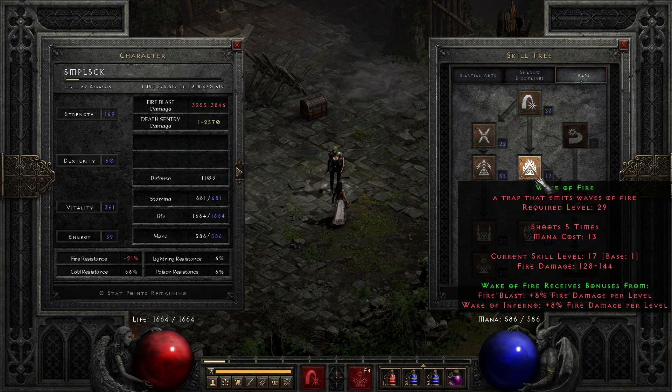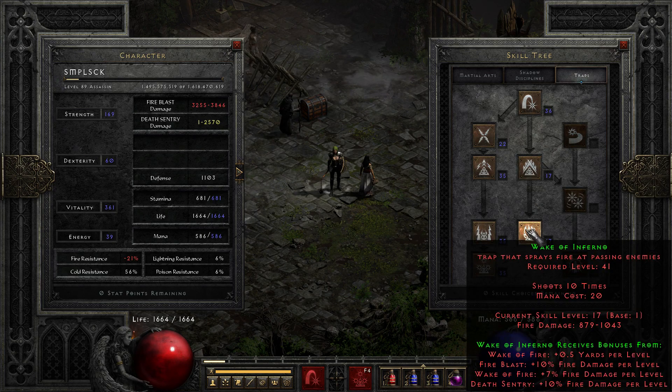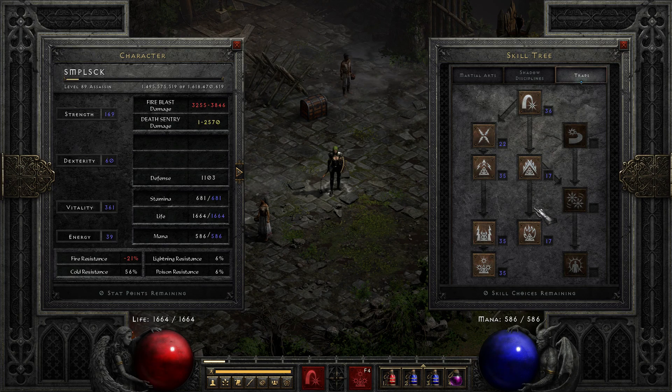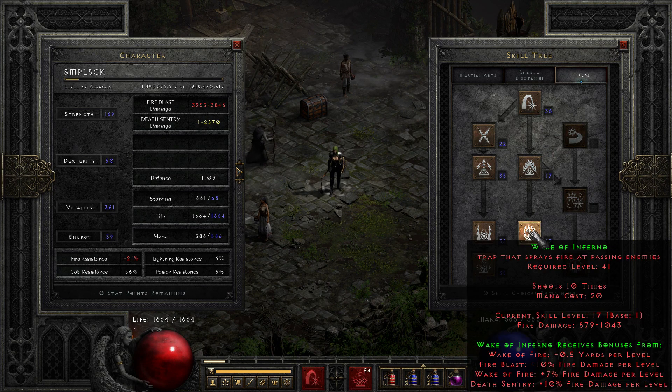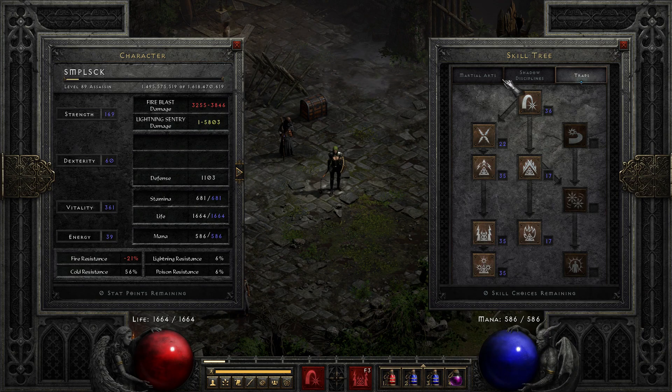I put one point on the remaining skills just to get a synergy, but it didn't really add that much. I thought with 17 points it would increase by 9% each, but it only increased by about 100 damage total. So it really wasn't that much, but I'll take 100 damage.